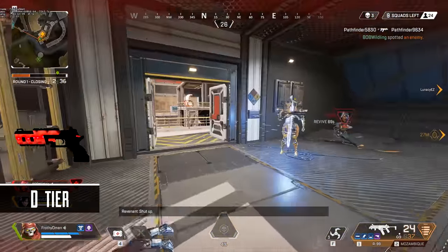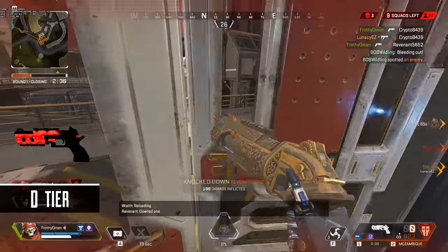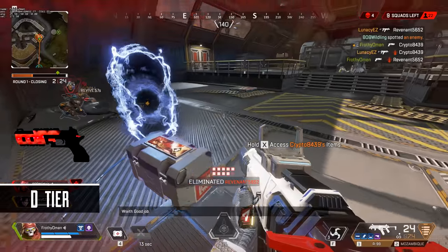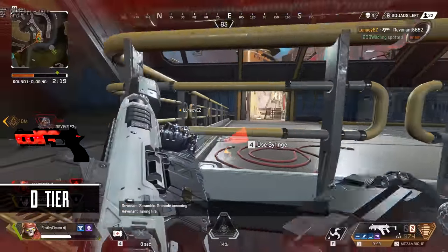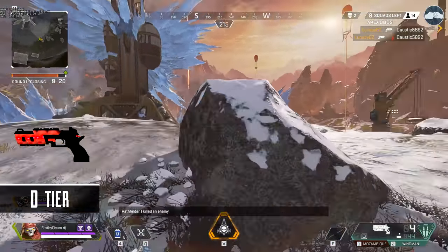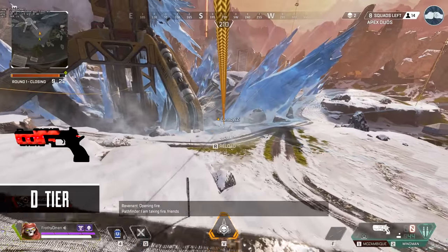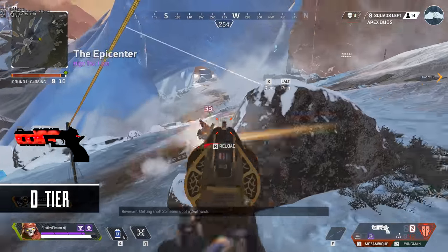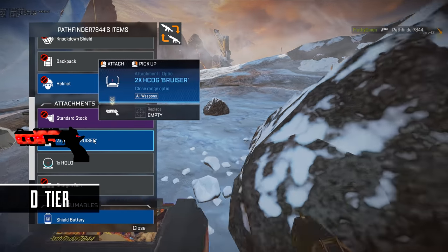Rounding out the shotguns, we have the Mozambique. This gun is still a dumpster fire even a year after Apex's launch. The biggest nerf to this weapon was the removal of the Mozambique-chucking animation they had added back in Season Zero. Sure, Hammerpoint makes this gun better, but it certainly doesn't make the gun any good at all. Consistently finding Mozambique with Hammerpoint is good for a slack-off, fun style game, or some sort of self-imposed challenge. But if you're trying to win a Pred lobby, don't bother with this thing. This is a D-tier weapon for sure.